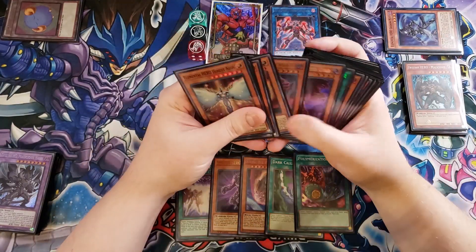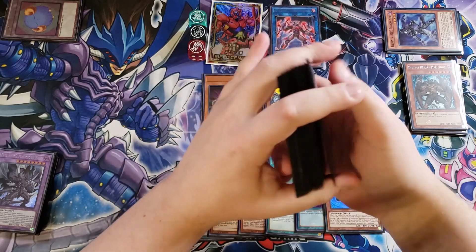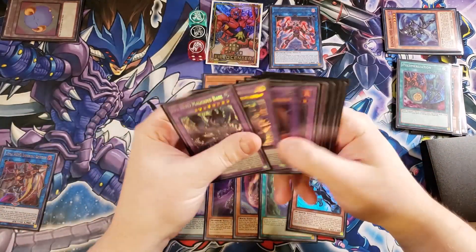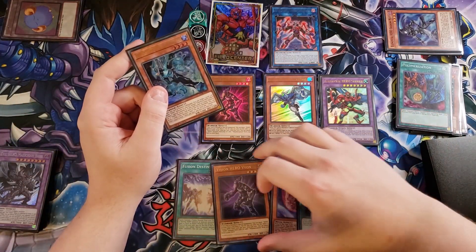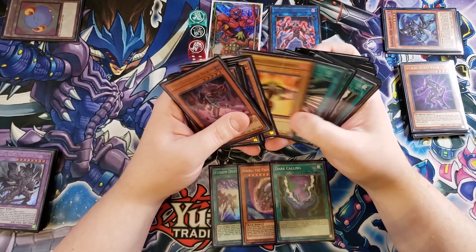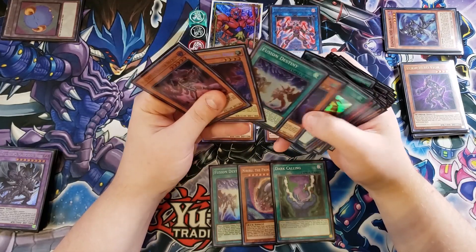I'm going to search Elemental Hero Liquid Soldier, because then we can make a really powerful fusion monster. We're going to use the Polymerization to Fusion Summon into a copy of Elemental Hero Sunriser, using Liquid Soldier from the hand and the copy of Vion in hand as well, since we don't super need that Vion. The copy of Sunriser's effect goes off, and we're searching the deck for a copy of Miracle Fusion, which is super helpful for our plays to go into additional cards.